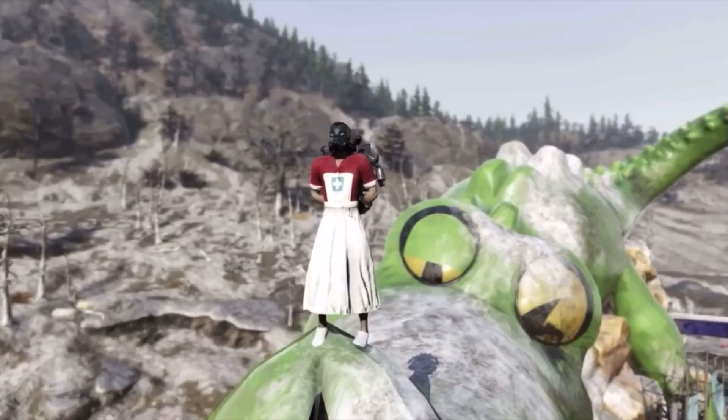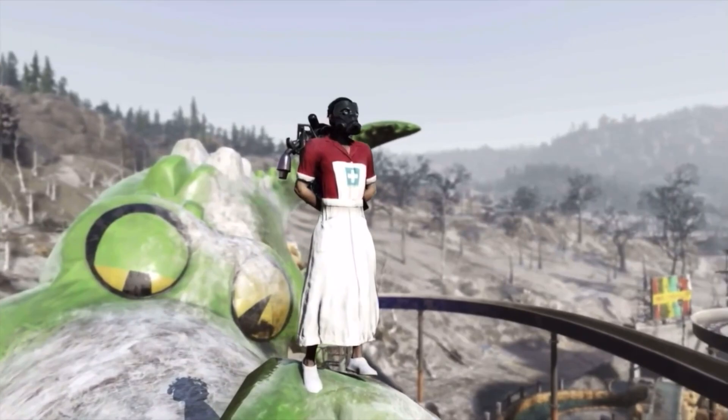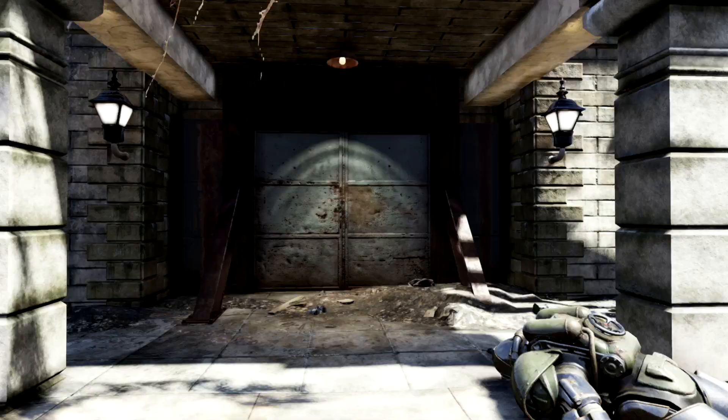Starting off with our first rare outfit, we have the absolute rarest outfit in all of Fallout 76 — the Red Asylum Workers Uniform. This outfit has a 1 in 1,000 chance to drop inside Fort Defiance on the third floor. Now if you just follow my exact path, I'll lead you straight to its spawn location.